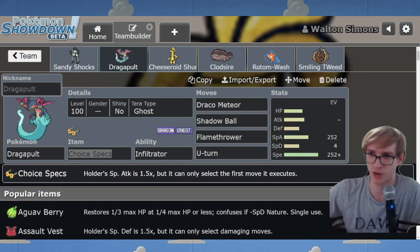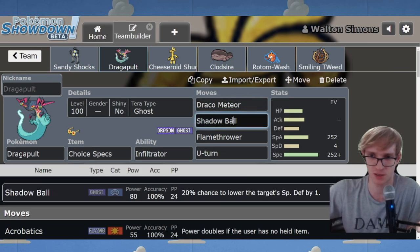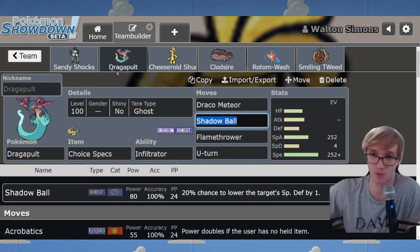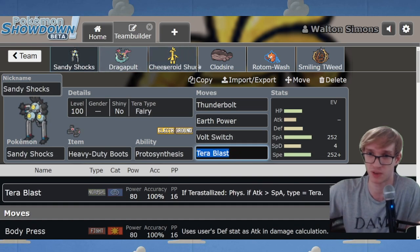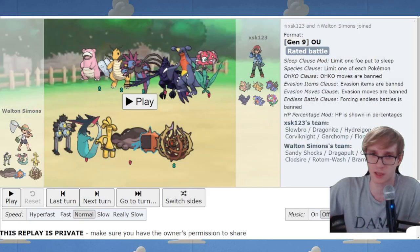So I made some alterations after that game. We replaced Meow Scarada with a Dragapult - I figured we need something faster, a little more immediately threatening than Boots Meow Scarada. We need something hard-hitting to take advantage of spikes. It's also a pivot with U-turn. I also tried out Rotom Wash over Corviknight, which turned out to be worse, but I did try it.